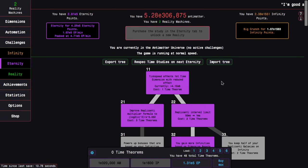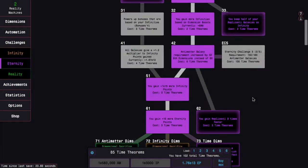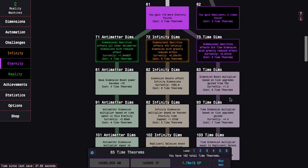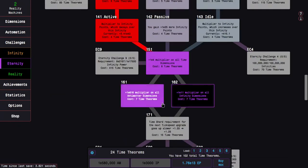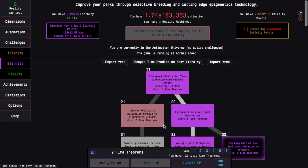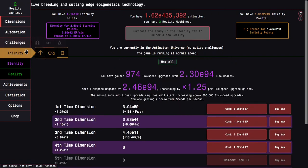I'm going to do some off-camera progression through all this. I'm back and I've grinded a bunch of runs — I'm up to e13 eternity points. I want to show an interesting new strategy. Also, this is my first run getting to time study 171, which is pretty cool.